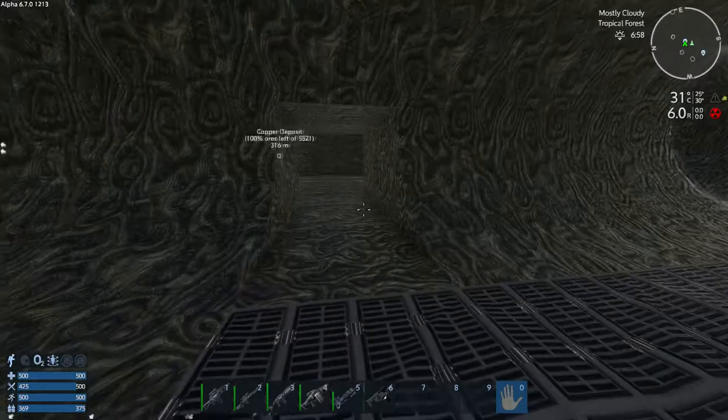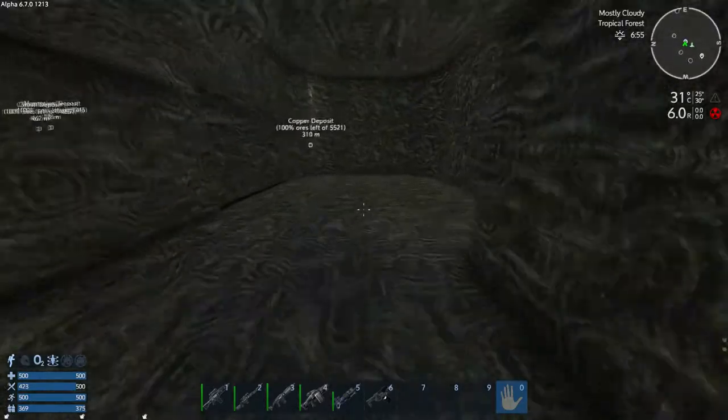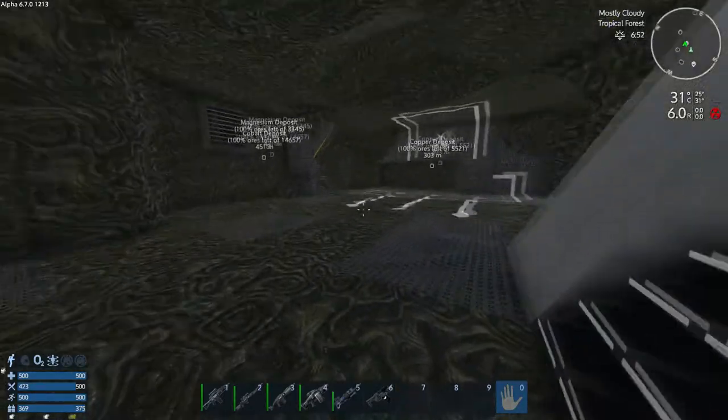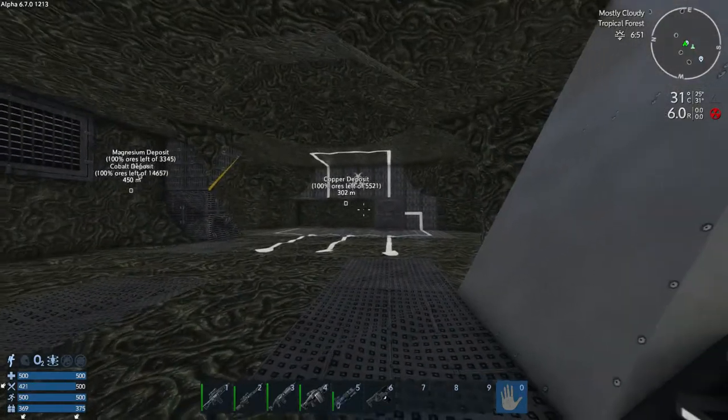Then left here, there's a grate — you shoot that out with your shotgun. Then left and down, and just over there — that is where the core is.